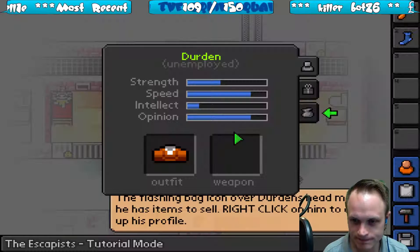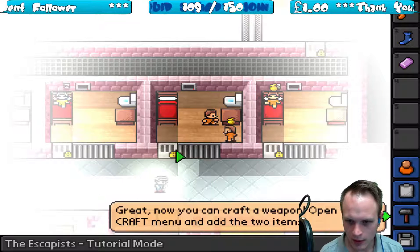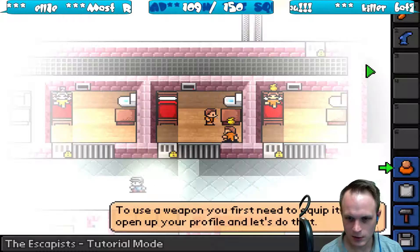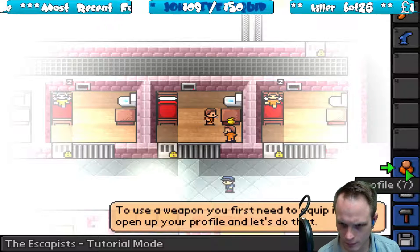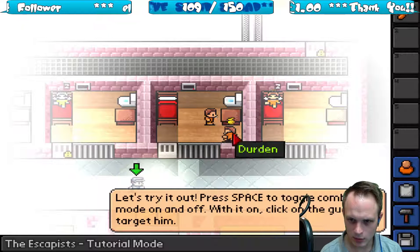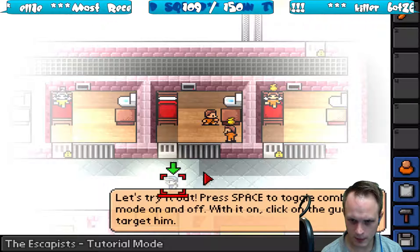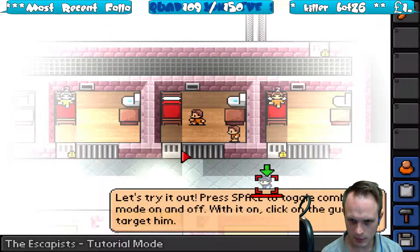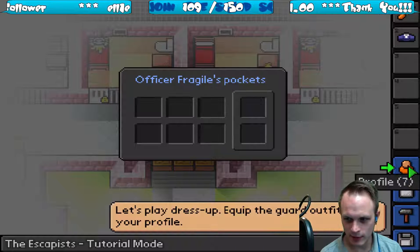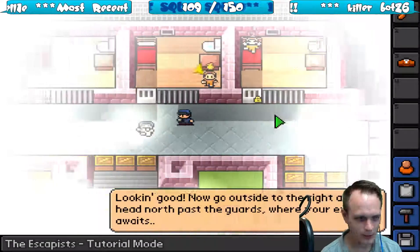Don't mind if I do. Durdan, what have you got to sell? Soap. Don't drop the soap in your shower now y'all. Now you can craft a weapon. Open the craft menu and add two items — a sock and some soap — and we craft a sock mace. Now what? First you need to equip it. Don't mind if I do. Press space to toggle combat mode on and off. With it on, click on the guard to target him. Targeted him. Knocked him out! Let's take the guard's items.